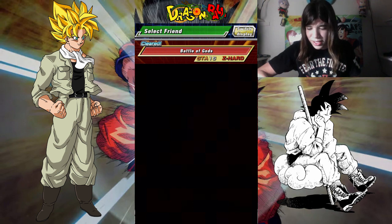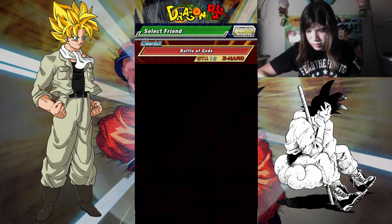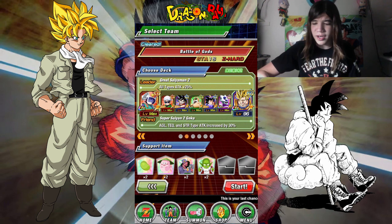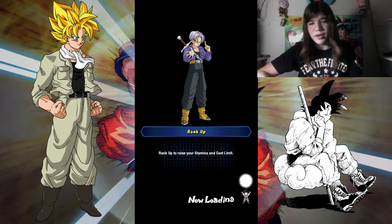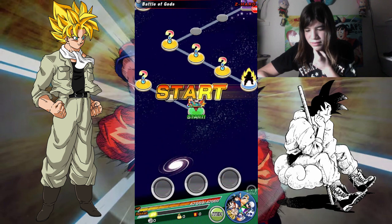So we are going to grab an AGL type friend. I don't want to show their ID and all that stuff. Alright, let's go. I think I have the right team on. Do I have the right team? I have the right team. Okay.